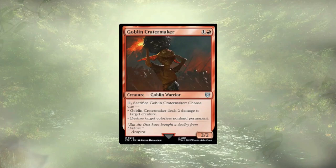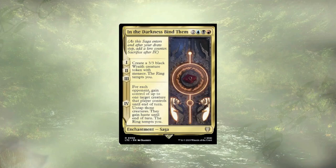If we were going to lean more heavily into recursion, Goblin Crater Maker might stay — it offers repeated removal of mana rocks, artifacts, and small creatures — but that's just not the case here. In the Darkness, Find Them could be powerful if we were leaning more into the race, and it basically guarantees that we've been fully tempted. If we're doing a complete rebuild it would certainly stay, but with this slight upgrade guide we're really focusing on amass as a mechanic, so it just doesn't make the cut.